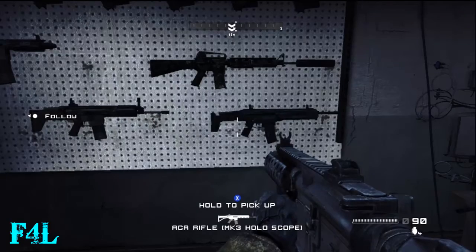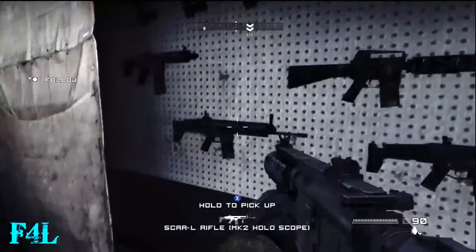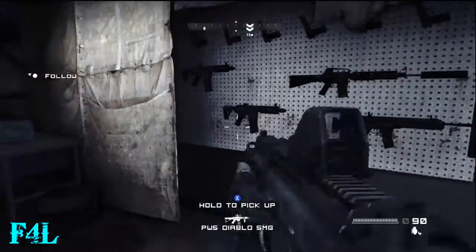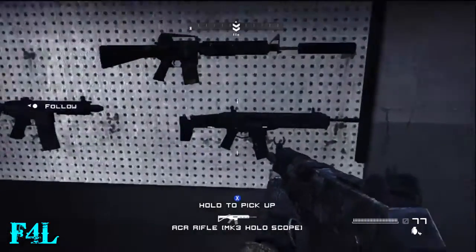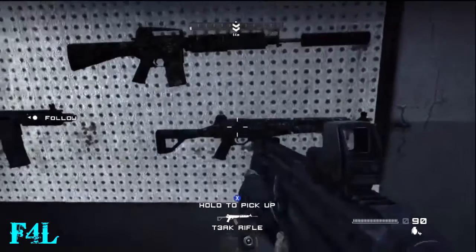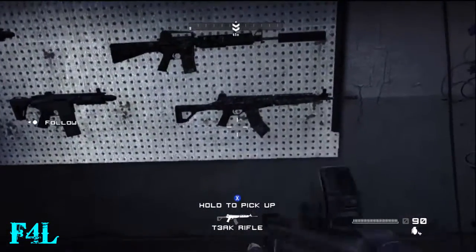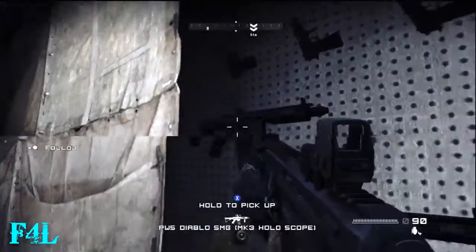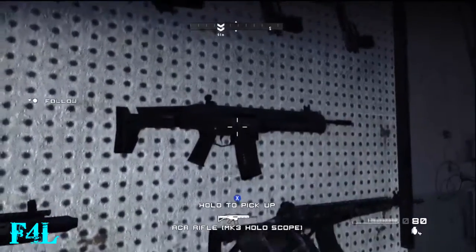This is a section where if for some reason you might be low on ammo for a gun and you want to grab something. I think I ended up grabbing whatever the name was of that gun I grabbed. And I believe those were the two bomb guns — I can't think of the name of them. That gun right there has a silencer.